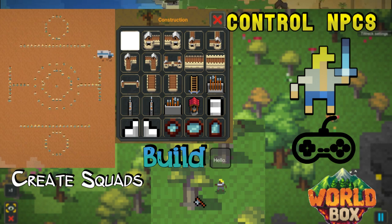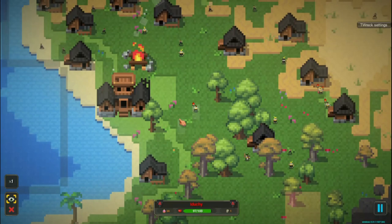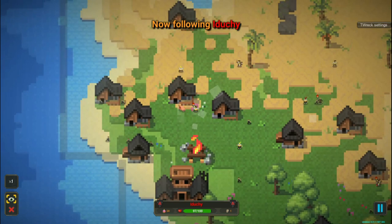Super RPG Create is the mod that every Worldbox player wants to have. By installing it, we can control any Worldbox unit, squads, and much more. Let me explain its functions.